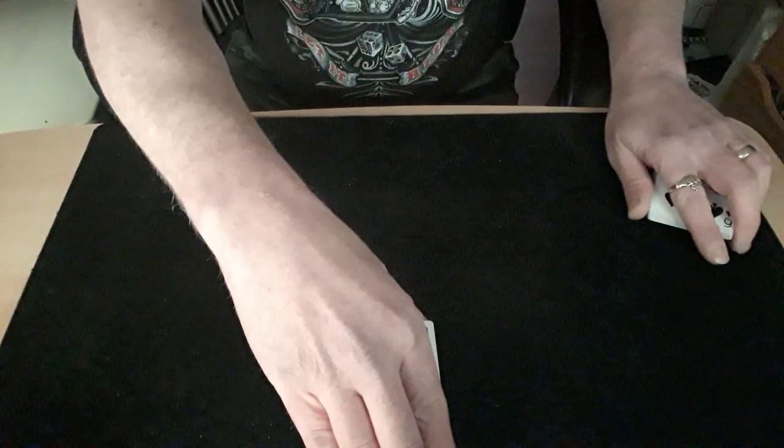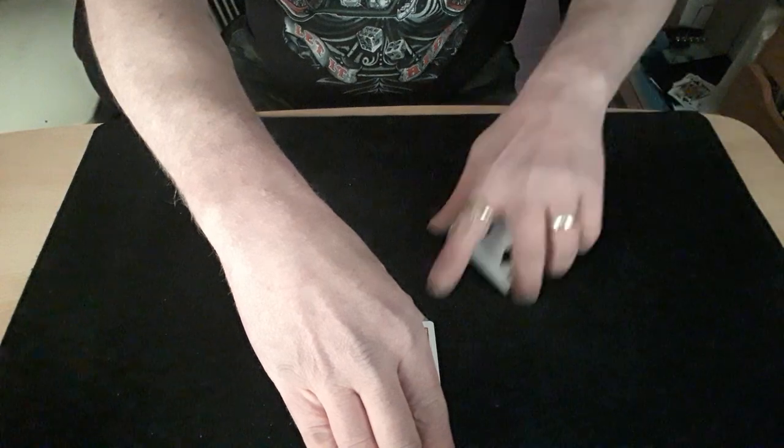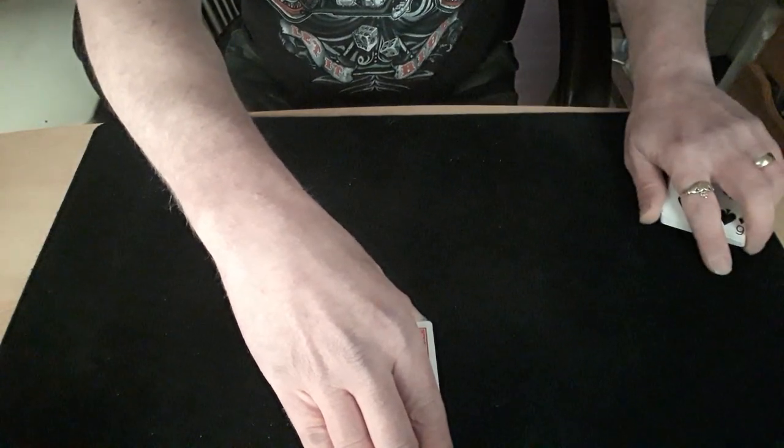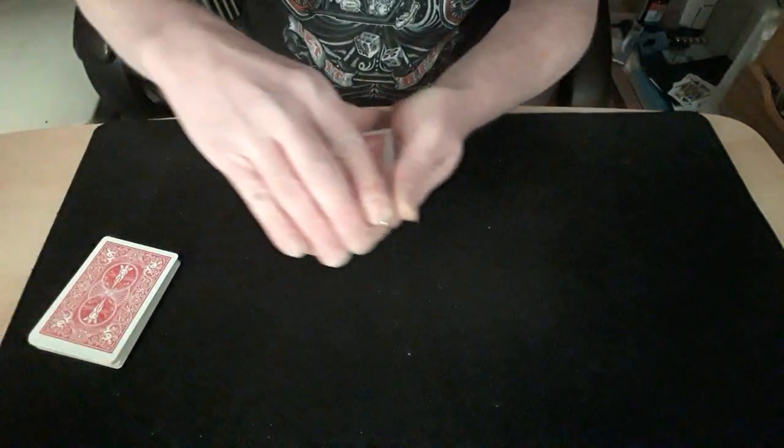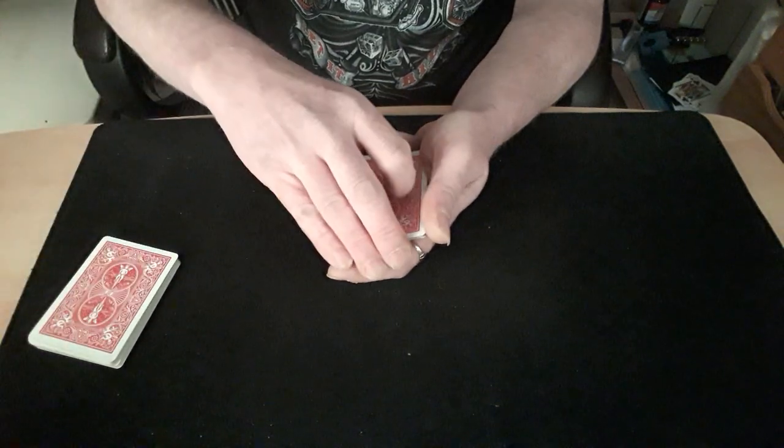Put your hand down in front of them so they can't see the packet going down. What you're going to be doing is breaking it off and wrist-killing — make sure you don't have it like that where they can see a corner. You're going to wrist-kill that hand, drop everything except for that top card, then pull your two hands together, transferring that top card onto here.